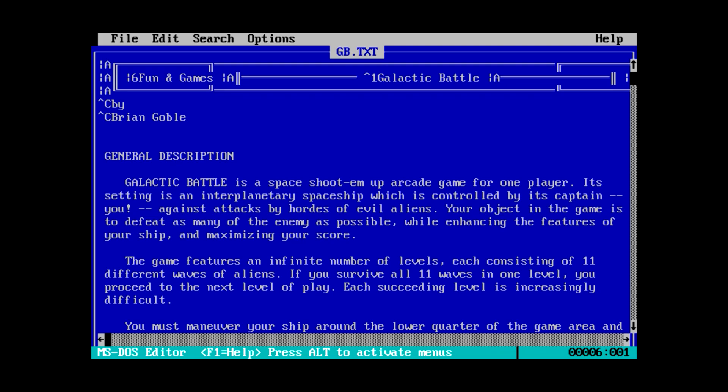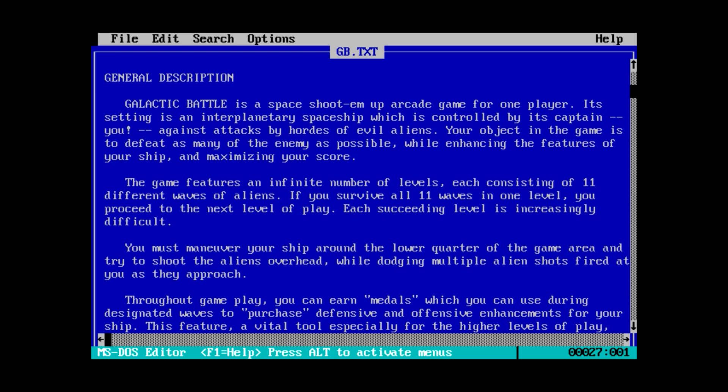Galactic Battle is a space shoot-em-up arcade game for one player. Its setting is an interplanetary spaceship, which is controlled by its captain — you — against attacks by hordes of evil aliens. Your object in the game is to defeat as many of the enemy as possible, while enhancing the features of your ship and maximizing your score. With an unnecessary comma to boot. The game features an infinite number of levels, each consisting of 11 different waves of aliens.